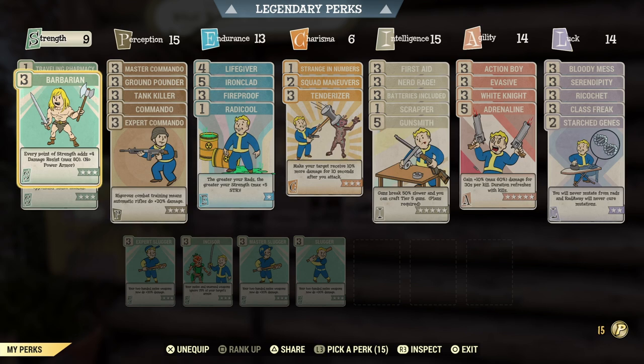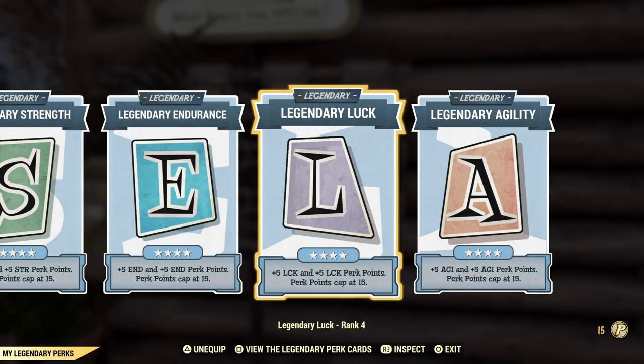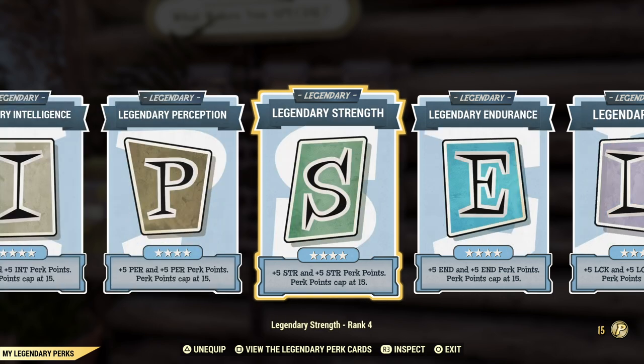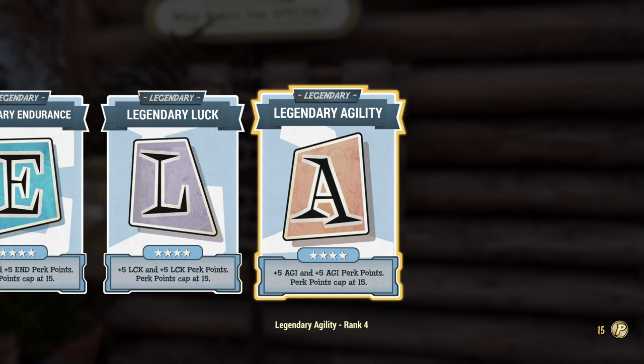This isn't a damage output build, but you will do more than enough damage, which I'm going to show a little later in the video. This build is set to keep you alive. These are the legendary perk cards I'm using to help equip these perk cards. If you do not have these maxed out all the way, you won't be able to use them — you have to work towards it. Let me know if you have any questions in the comments.